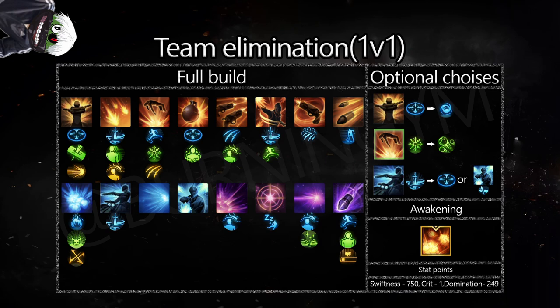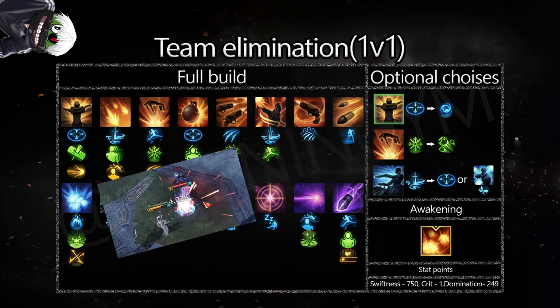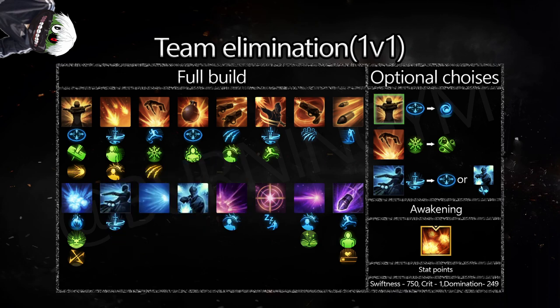For Desperado, you have two options for the level 4 tripod: either AoE range or faster bullet shots. With range, it's easier to catch opponents off guard and you can use Desperado after Shotgun Dominator. Faster bullet shots will in theory help you catch opponents from freeze easier, but people can mash out regardless, so it doesn't make much difference.